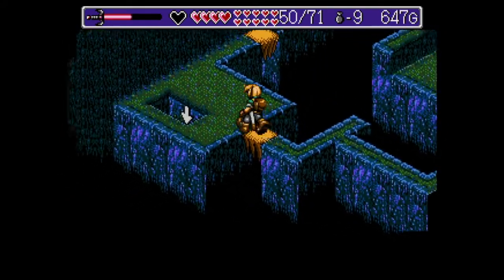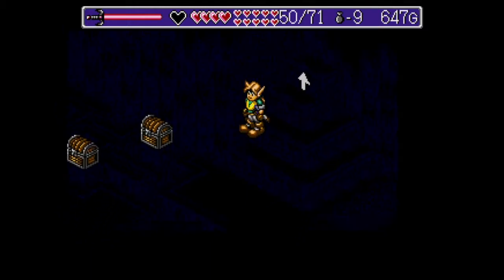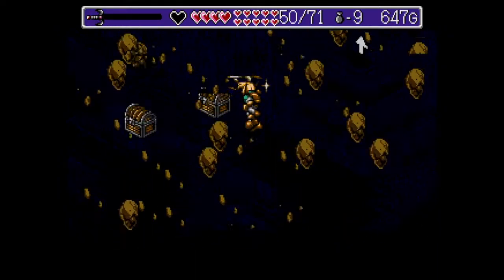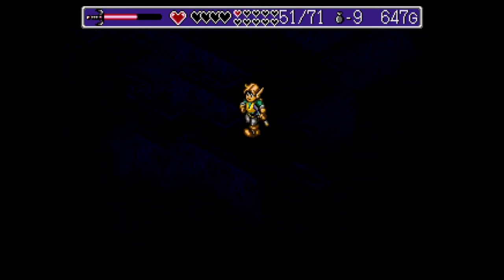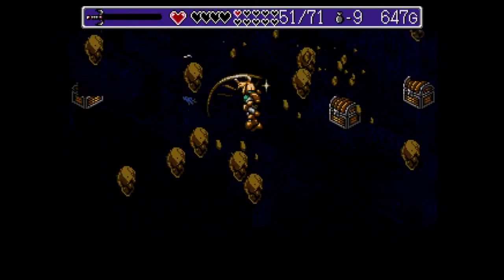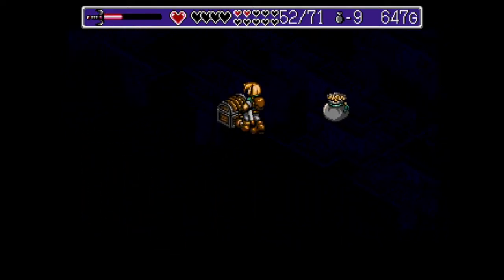On peut maintenant descendre. Ici, vous voyez une salle vraiment totalement sombre. Il va nous falloir pour cela récupérer un objet qui s'appelle la lanterne pour pouvoir allumer. Sachez que vous pouvez déjà aller chercher ce coffre-là, ici.